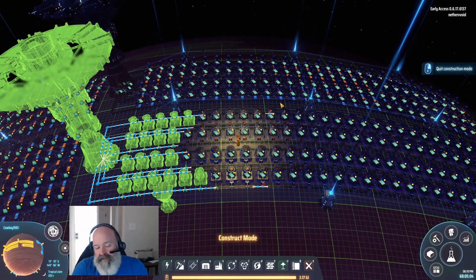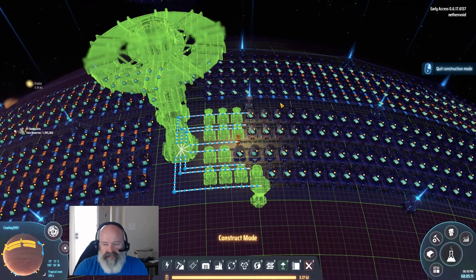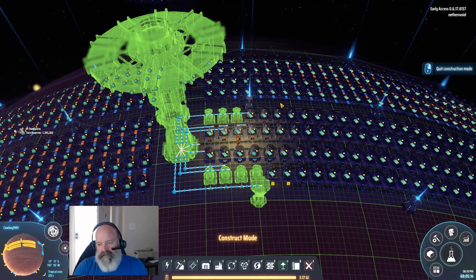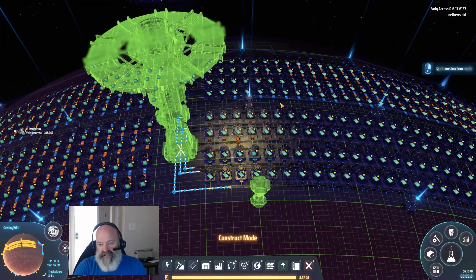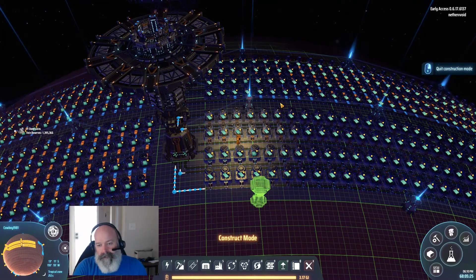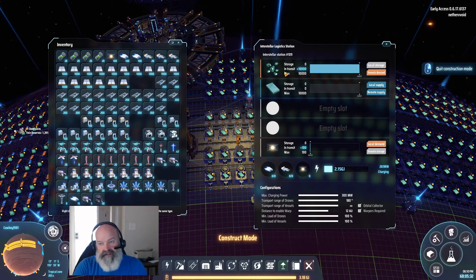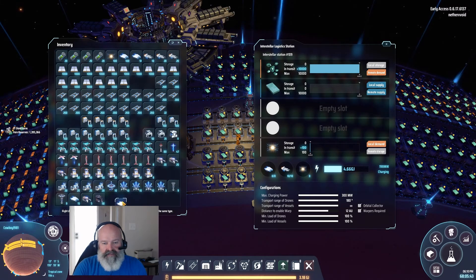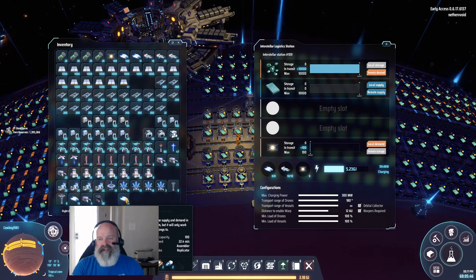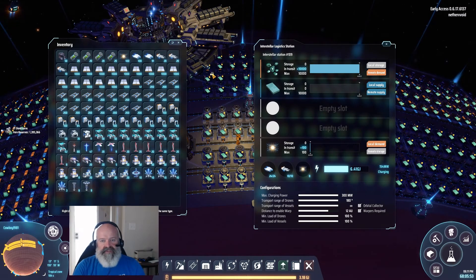It only has three builds right now — green chipsets, the silicon components, and the actual processors. Getting closer to the front now, this thing will start ripping. I'll probably build another silicon one and then just turn it to copper. He's in and now he's going to start getting some stuff. He even copied all the settings — that's awesome. It's already got 10,000 in there on its way. Let's give it ships — the one thing the blueprint doesn't do.